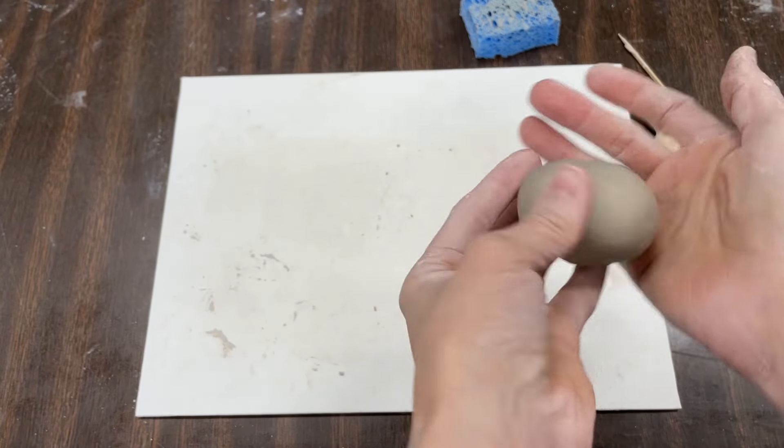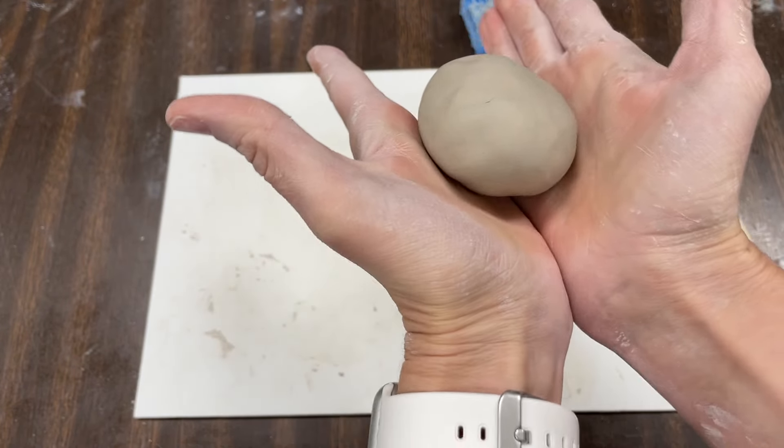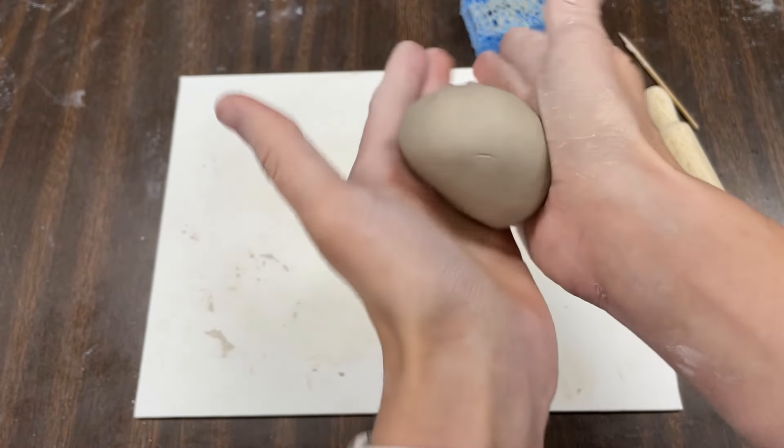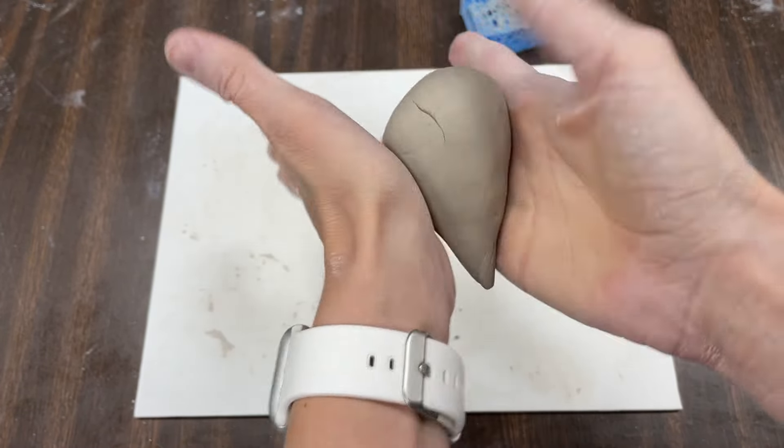Let's see what other shapes or forms we can create. Here's my ball. If I hold my hands with a V and go back and forth, I can turn my ball into a cone. Make a cone with me.